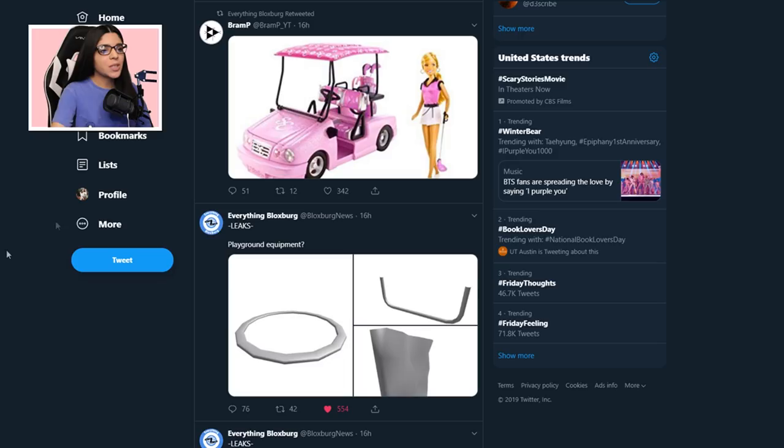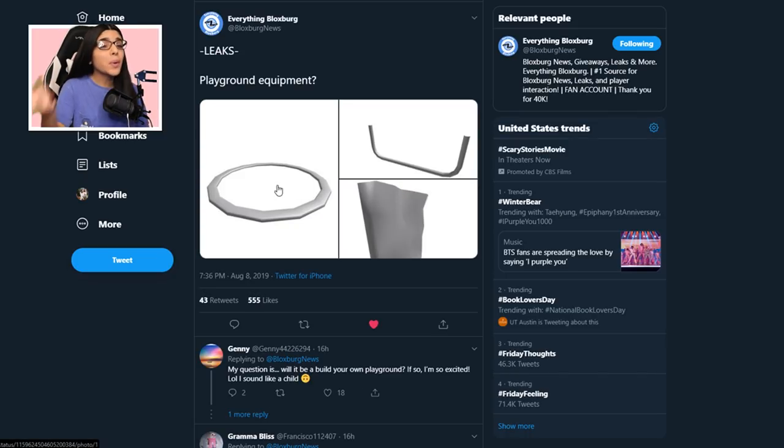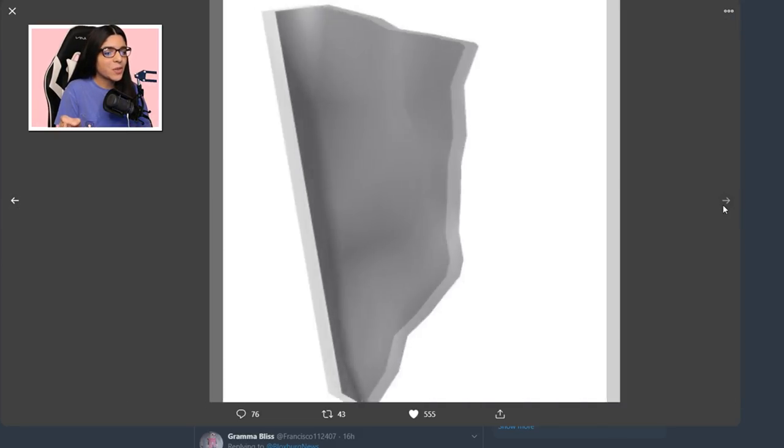Alright, let's get on with the leaks. So the first leak was some playground equipment — it could be like a sandbox thing or an inflatable pool. And then we have this weird bar — people are saying it could be a swing set, or it could be monkey bars, or maybe both. I don't know, but I am so excited for this.